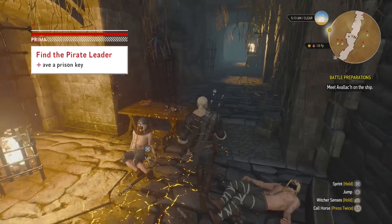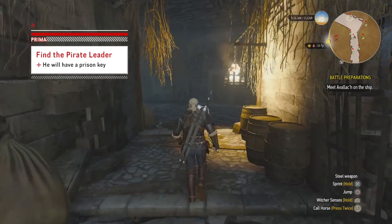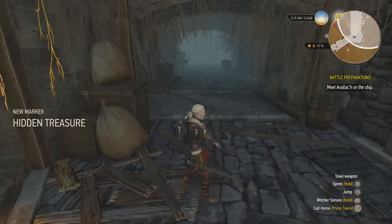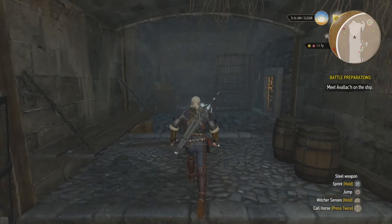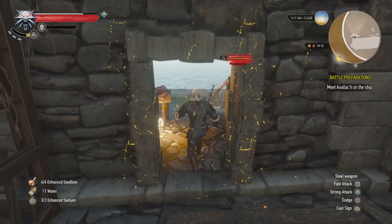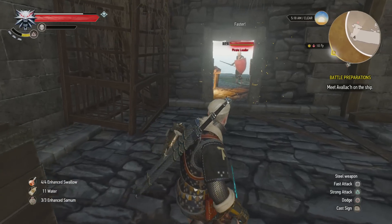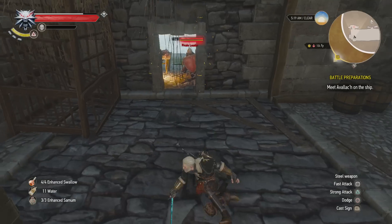Go to the end of the dungeon and you will find the pirate leader, who holds the key that will unlock the dungeon, allowing you to see Tyrion Lannister. Although the pirate leader has a shield, you should have no trouble taking him down. We suggest luring him out of the sky cell, which will give you more room to fight.